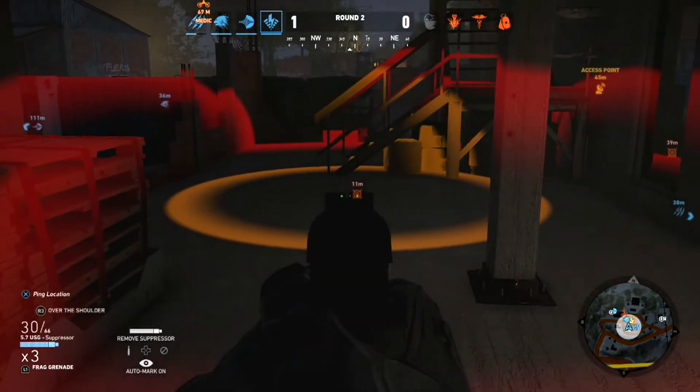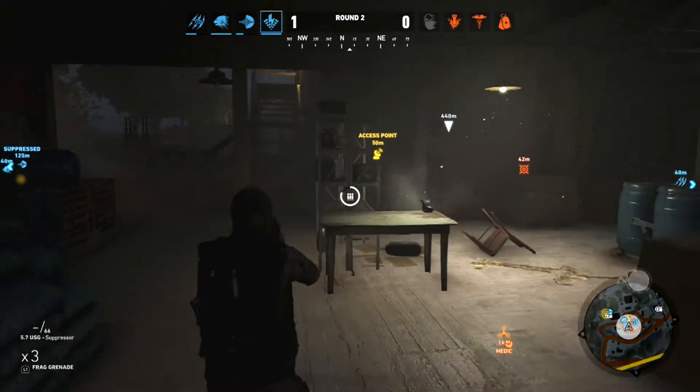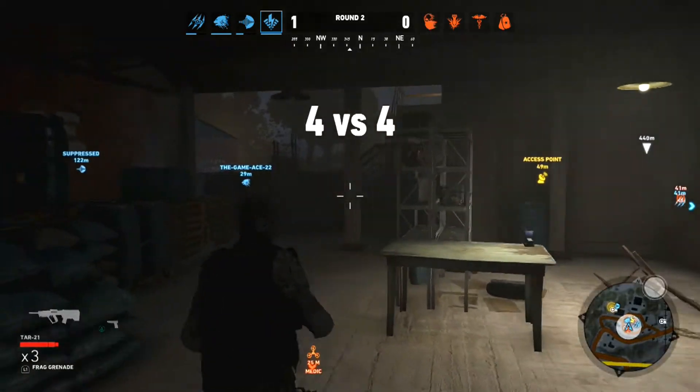So when I see my buddy T-Uni get taken out — twice in fact in this game — I check my surroundings and make sure it's safe, and then I go revive him as soon as possible.